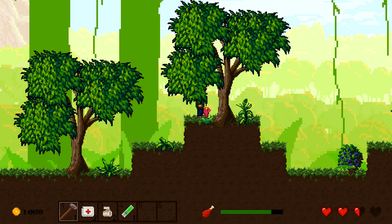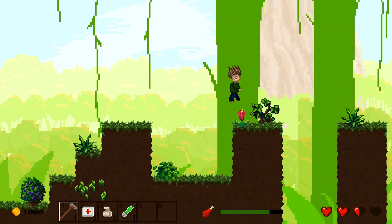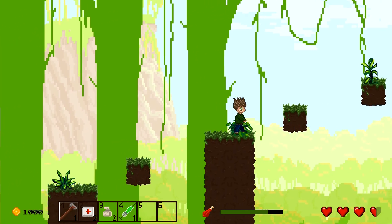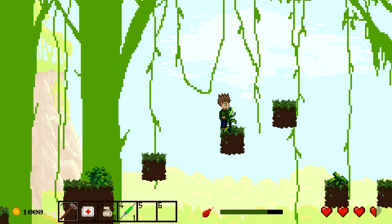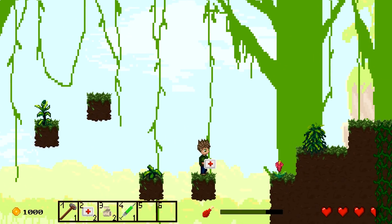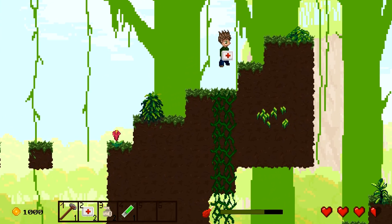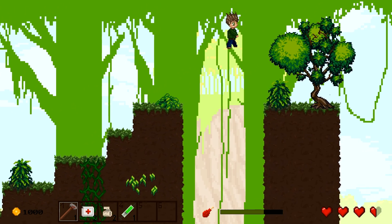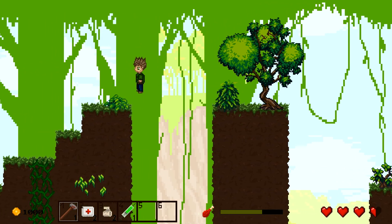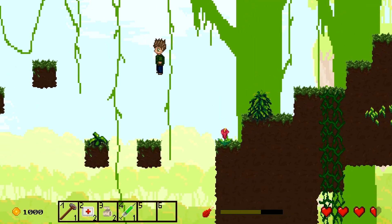Now comes a really exciting new feature which was also a highly requested thing by some viewers — I'm talking about a parallax scrolling background. That means different layers in the background move relatively to the player movement depending on the distance in the background. This creates a nice optical illusion and gives the background depth and realism. The parameters aren't optimized yet but I think it already looks cool right now and I wanted to share it with you guys.